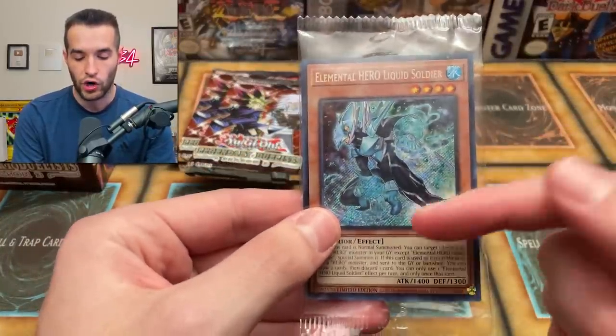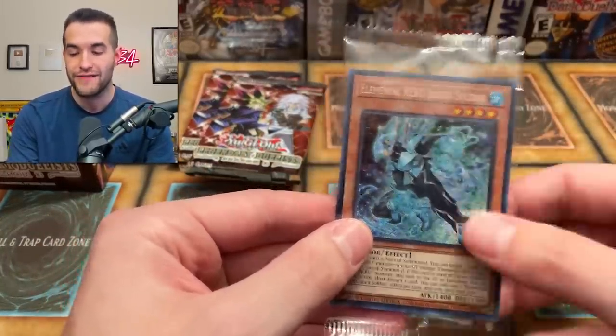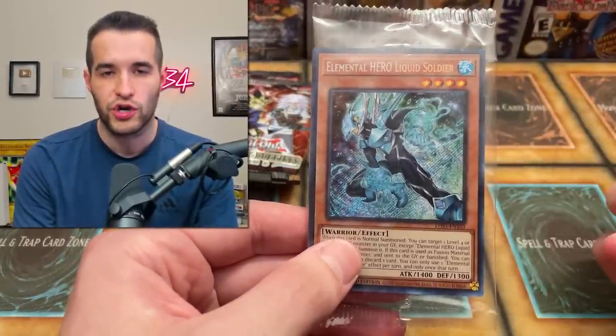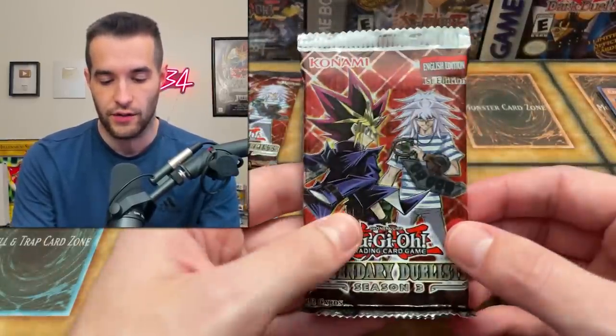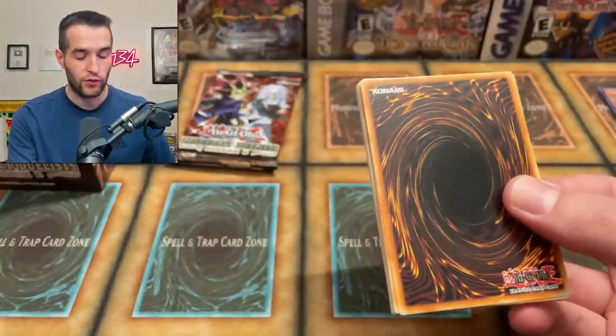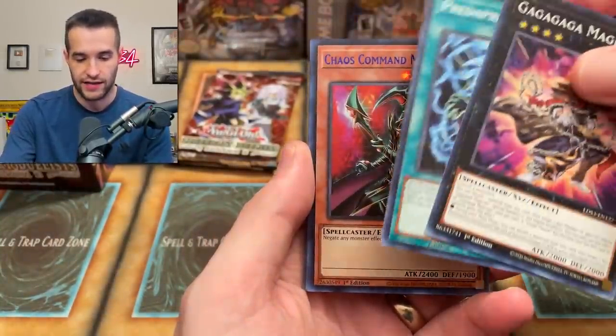I've also seen an error where people are getting Legendary Duelist 9 commons as their promo. I know people are going to be very upset — imagine if you're going for a $40 Liquid Soldier and you get a common from one of the worst sets in a long time, Legendary Duels 9, Duels from the Deep. That would be rough. Hopefully that is not a wide-ranging error, but I have seen a couple of people showing it already.